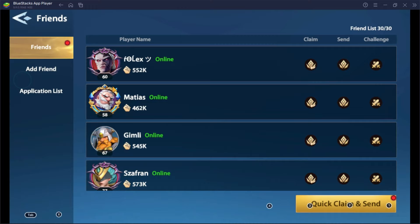Tip number 18: Add active friends. They will bring you stamina along the way — just by clicking quick claim and send, you'll get your precious stamina from there.